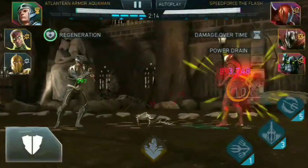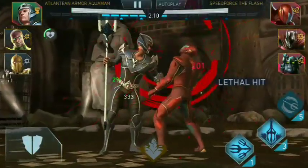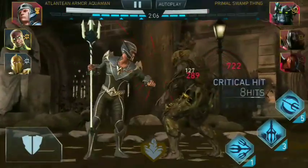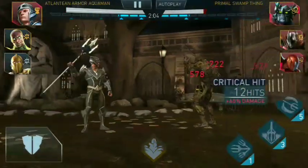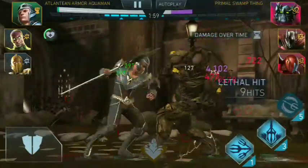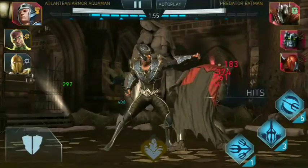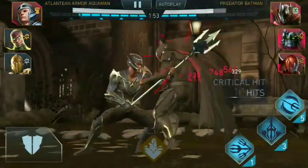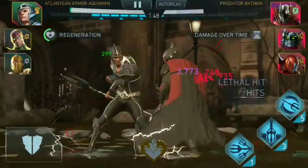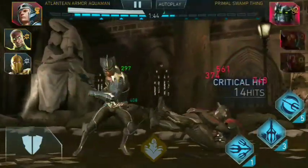At any time if you see the opponent is blocking your attacks, go with a simple swipe — that's gonna set them back. For more damage I would recommend three taps and a jump. But overall I would just recommend three tap, swipe, three tap, swipe, and end it with a swipe.